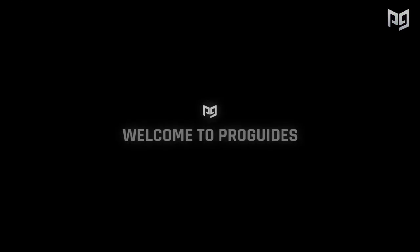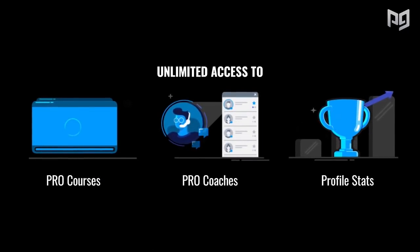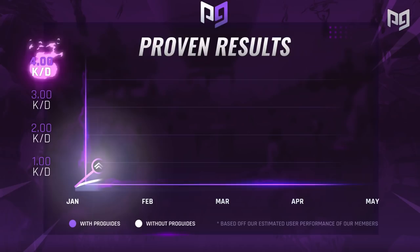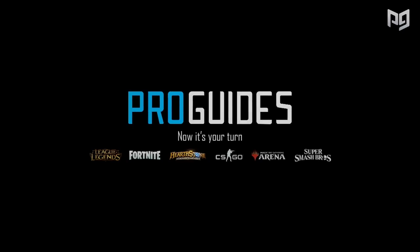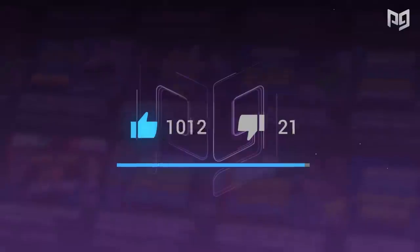If you guys are looking to get better at Fortnite, click the link below to go to ProGuides.com where you can play with the best players in the world. Sign up for our membership at ProGuides and you'll get a ton of incredible content from the best pro players — guys like Benji and Mongrel. So if you want to compete in Fortnite, check out ProGuides.com, and be sure to drop a like on this video to show us your support.